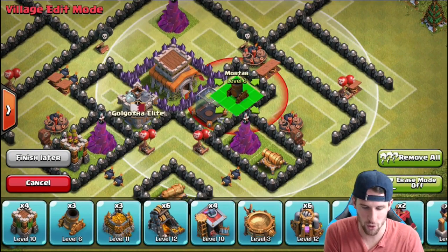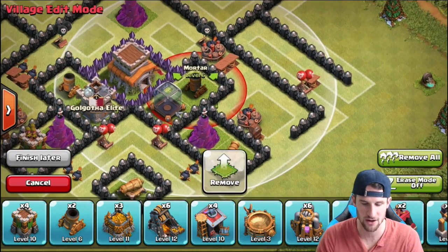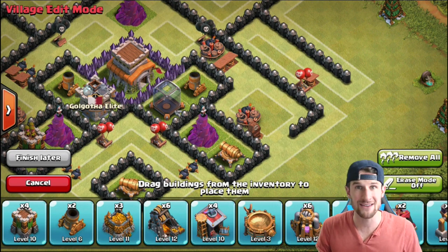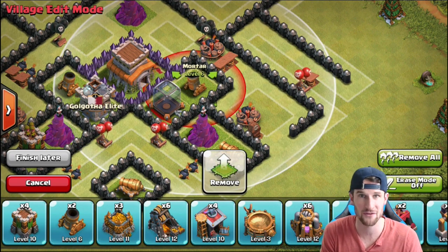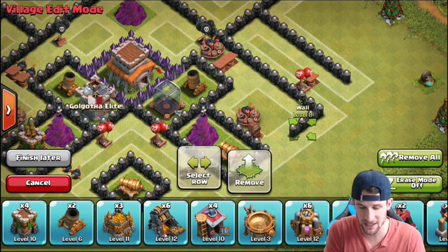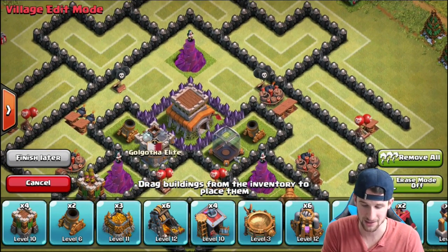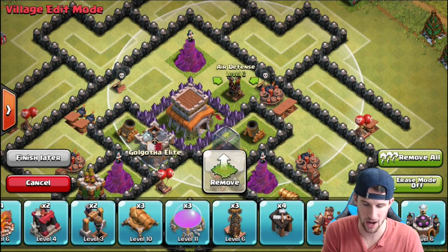Next we've got our Mortars — the Mortars are super important. You can see they're close to the Town Hall so they can get those DPS troops — the Archers and Barbarians — before they even get close to the Town Hall. Once troops do get close, the Mortar won't be as effective, but it will slow them down. Anything coming through these areas is going to get wrecked by the Wizards and the Mortars, so if you're coming at my base with a lot of weak DPS units, you're going to get taken out.